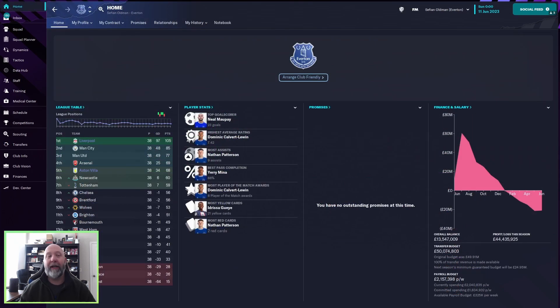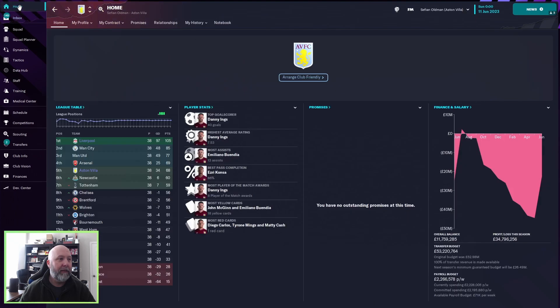Looking at total stats across all three teams: top goal scorer is Mope with 23 goals. Highest average rating: Dominic Calvert-Lewin with 7.42. Most assists: Patterson with 9. Most player of the match awards: Calvert-Lewin with 8. For Aston Villa: Danny Ings with a whopping 40 goals — that is amazing. Ings with 753 shots, Buendia with 13 assists, and Danny Ings with 8 player of the match awards — I'd have expected a few more.